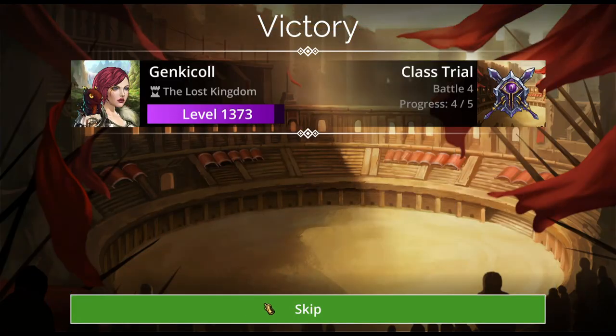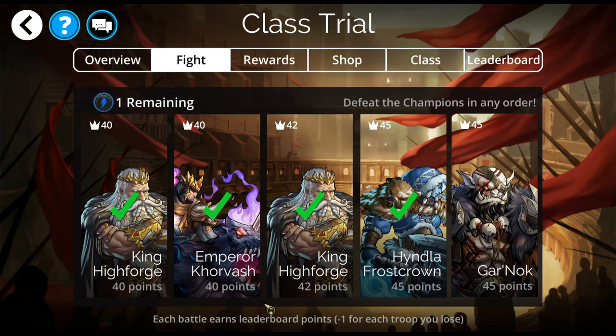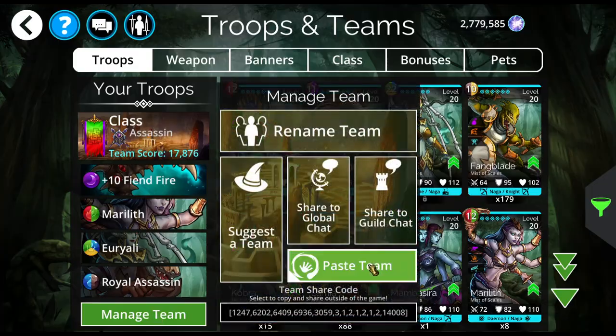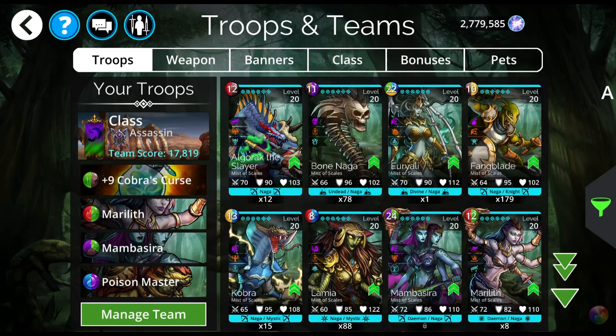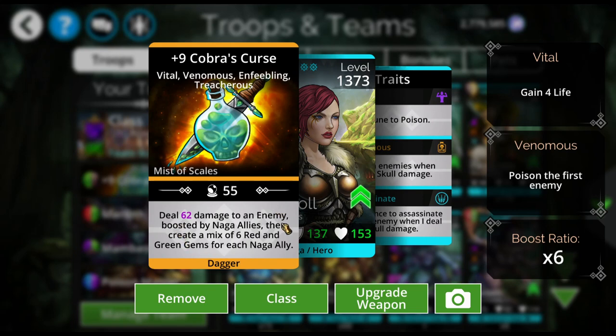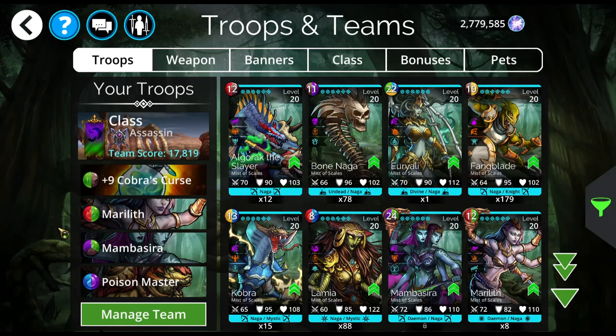I'm so glad I pulled her this week — just makes me so happy. That's the only troop I needed for Mrs. Scales. I keep forgetting to change the class. Cobra's Curse is going to do damage boosted by Naga allies and then create a mix of six red and green gems for each Naga ally. That is part one of my mana generation. Then I've got Poison Master and Marilith.